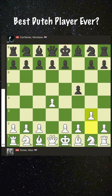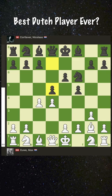Oewe playing white starts with d4 and black f5, the Dutch Defense. Then g3, the fianchetto attack, and the game continues knight f6, bishop g2, e6, c4.